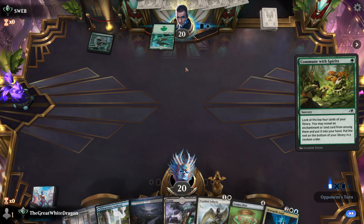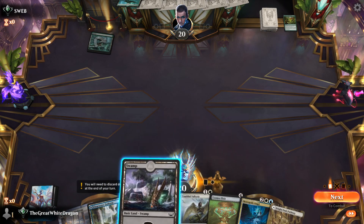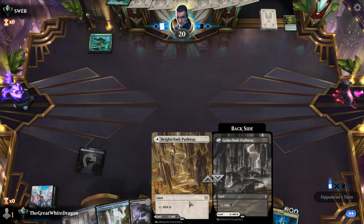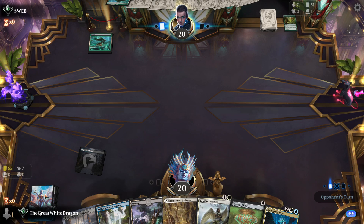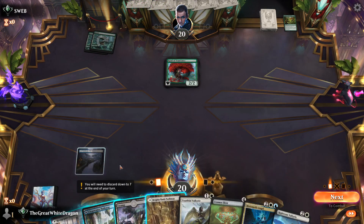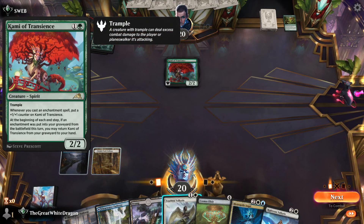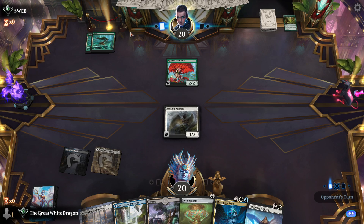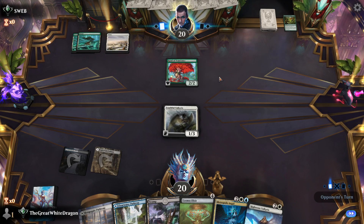Wizards, you shouldn't have — no seriously. Decent turn four, a lot of lands. Is one and a quarter of my opening hand already lands? What a time to be alive. Actually, one-point-twenty-five out of five — it is what it is. Oh no, that's dangerous — I can't do anything with that. How about dropping the thing that reduces mana costs?